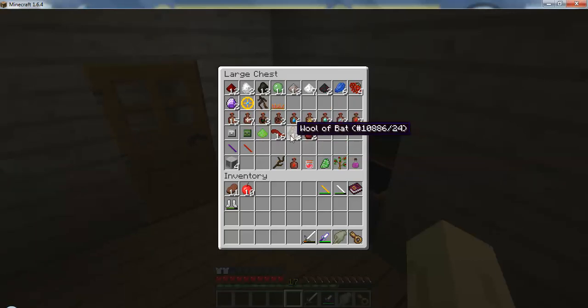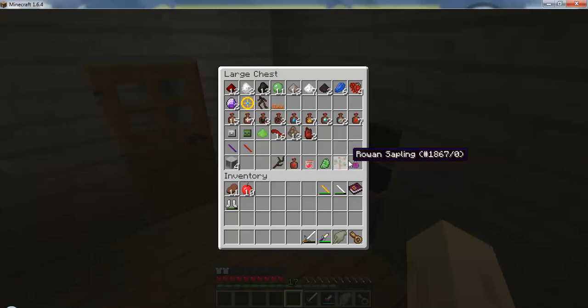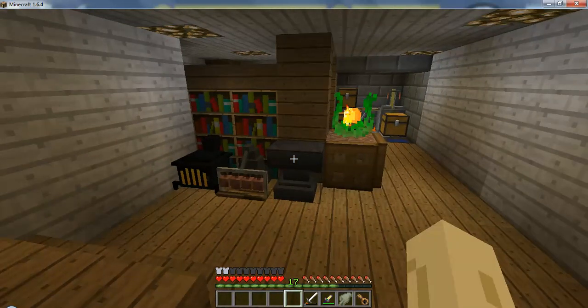Wool of bat — that's not important — and tongue of dog, which is important, and a lot of brews. As you can see down here, that's what we're going to be doing today. I'll get to that in just a minute; I'm just going to show you some of the things I did while you guys were away.